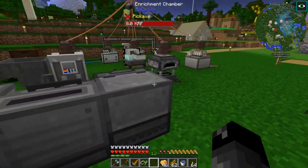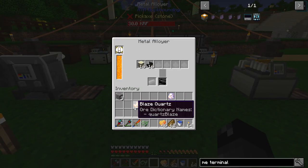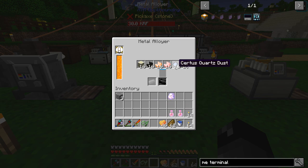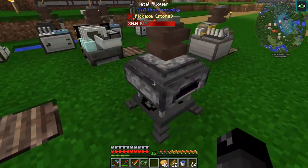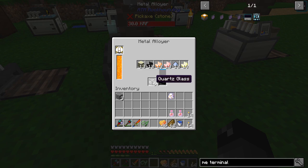I've been collecting stuff so we can make more of our quartz glass and metal alloy. It takes a lot of stuff to do this. Smoky quartz is through our blast furnace or the coke oven. Blaze quartz requires eight blaze powder around nether quartz. Red quartz is eight redstone around that. Certus quartz dust is certus quartz put through the SAG mill. Sunny quartz is nether quartz put through our laser.